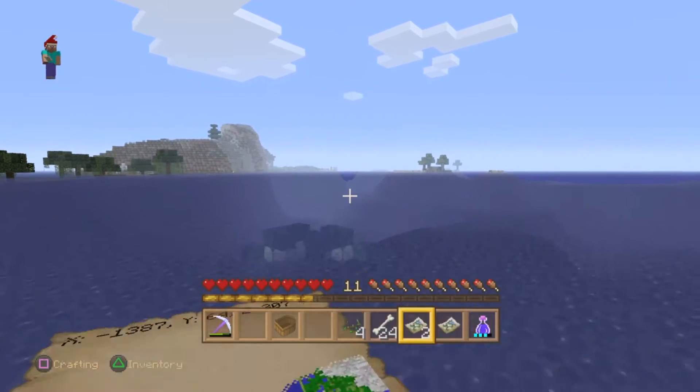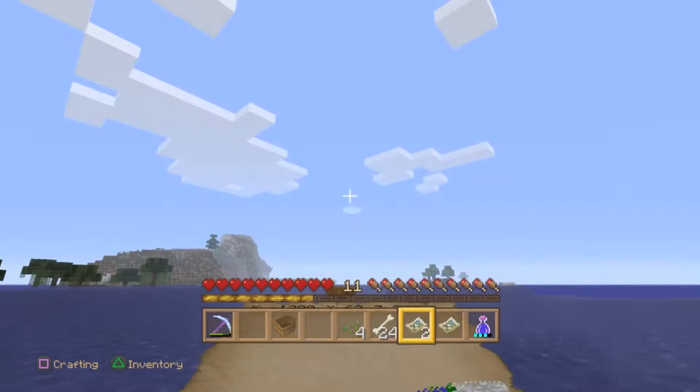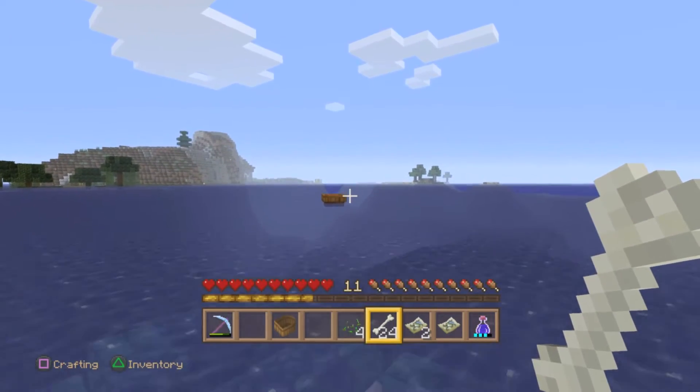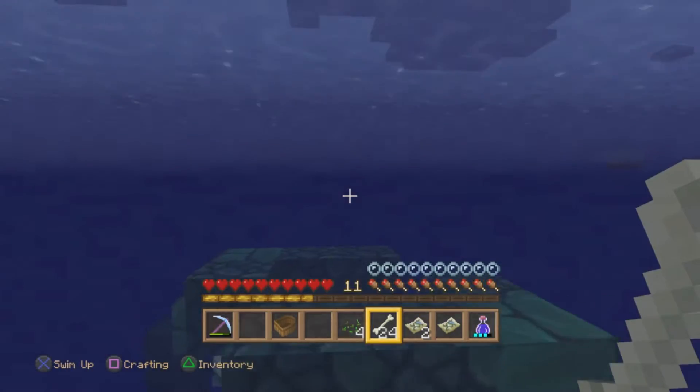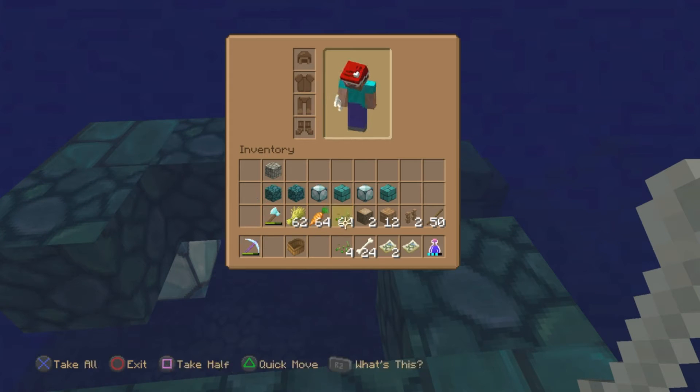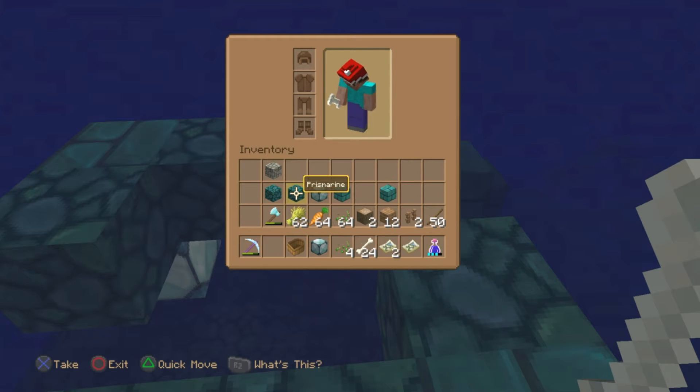I brought a night vision potion. I always carry an ender chest with me in survival and I keep a fire resistance potion just in case I fall in lava or I'm in the Nether mining for diamonds. I always carry a night vision potion — those come in very handy — and I did make a tutorial on that, you can check that on my channel.